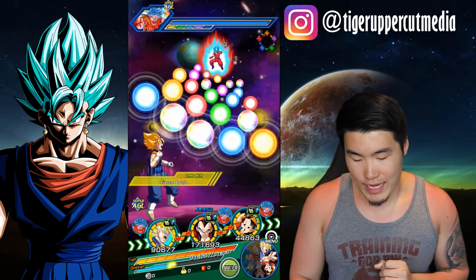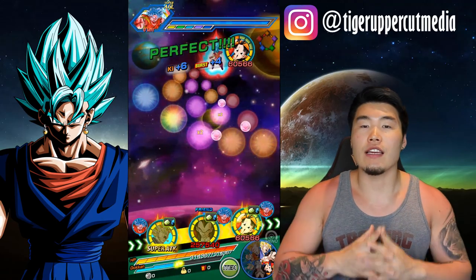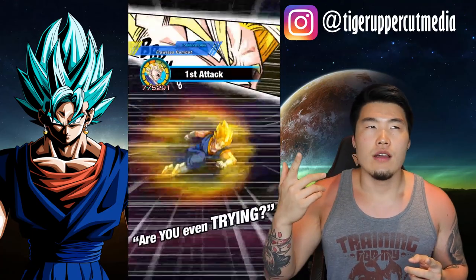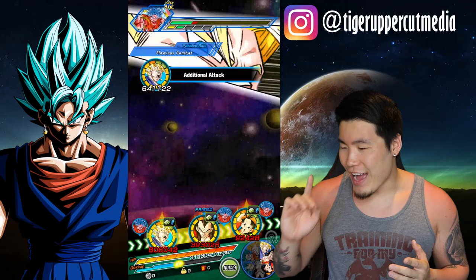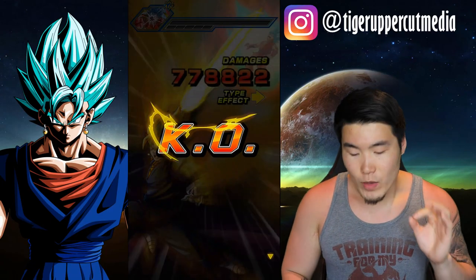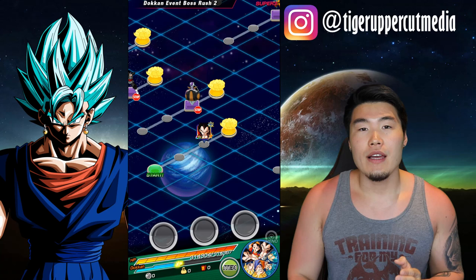Let's talk about their links. The reason those two guys are so good — Blue Vegeta and Blue Goku — is because they link extremely well. They share every single link except for one: for Goku it's Kamehameha, and for Vegeta it's a different one. They share Super Saiyan, Warrior Gods, Super God Combat, Resurrection F, Prepare for Battle, and Fierce Battle, which in total gives them a buff of 50% attack up and plus 2 ki.